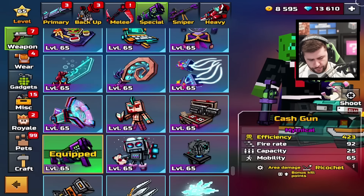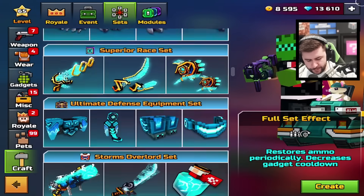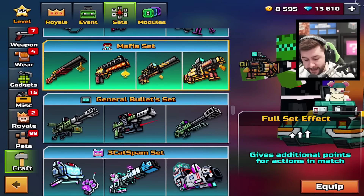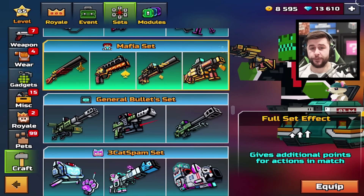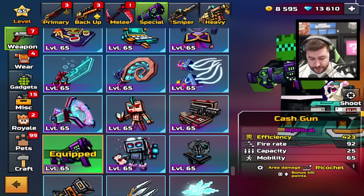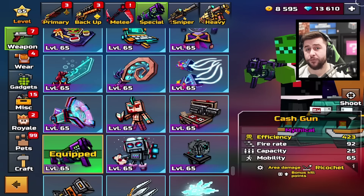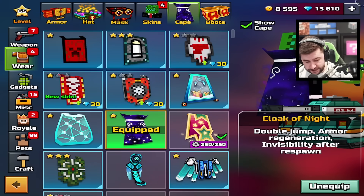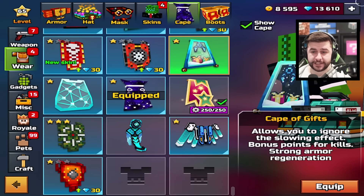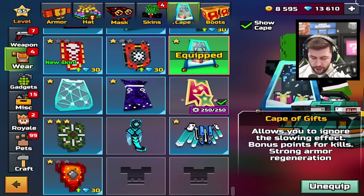The Cash Gun offers bonus kill points. If we go to the craft and set and scroll all the way down to the Mafia set — quite an OG set in Pixel Gun 3D — according to the full set effect, it gives additional points for actions in matches. It's quite perfect because every other weapon apart from melee and special have been replaced. The final thing we need to do is change from the Cloak of Night to the Cape of Gifts.